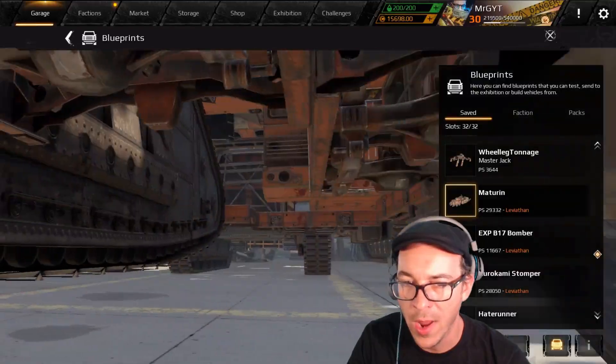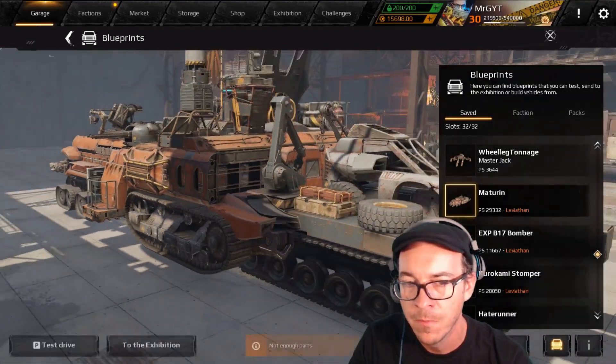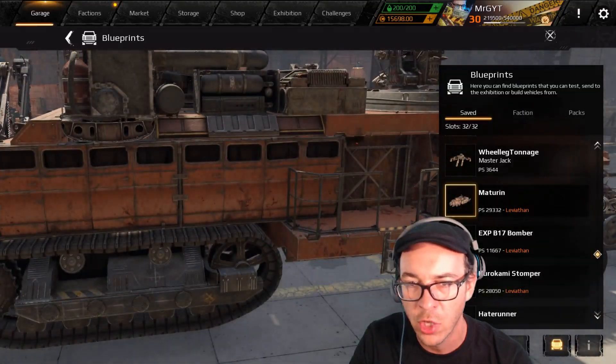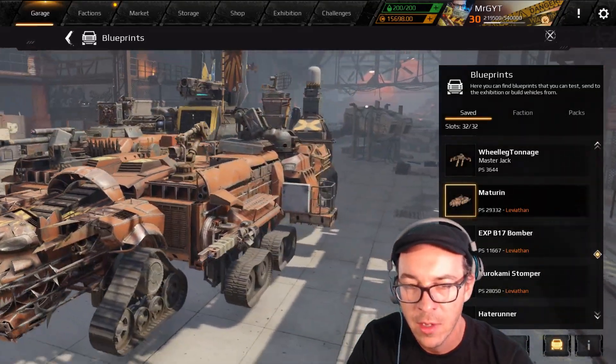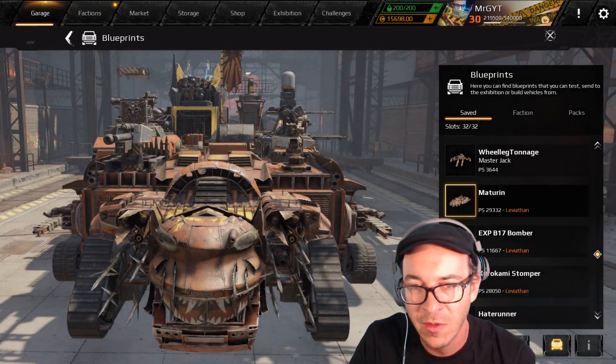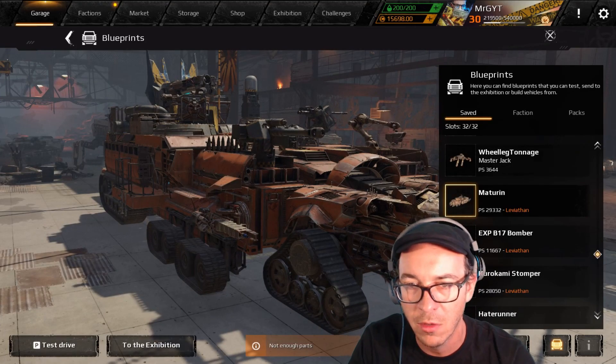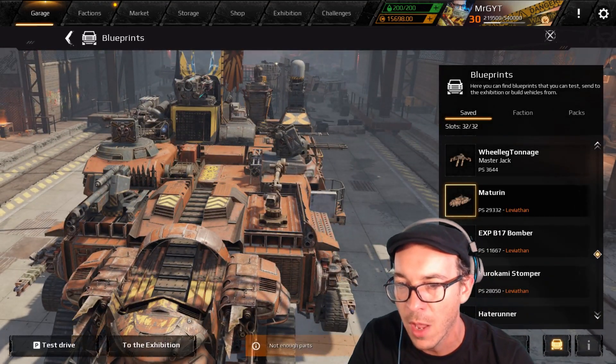All right, good morning wasteland! Mr. G here with a special build challenge. The guys had a rebuild challenge to make a mobile base in Crossout. We used Leviathans for this and you all made some pretty good ones. If you're like, hey, how can I do that, check out the link below in the description and join the Discord to come hang out.